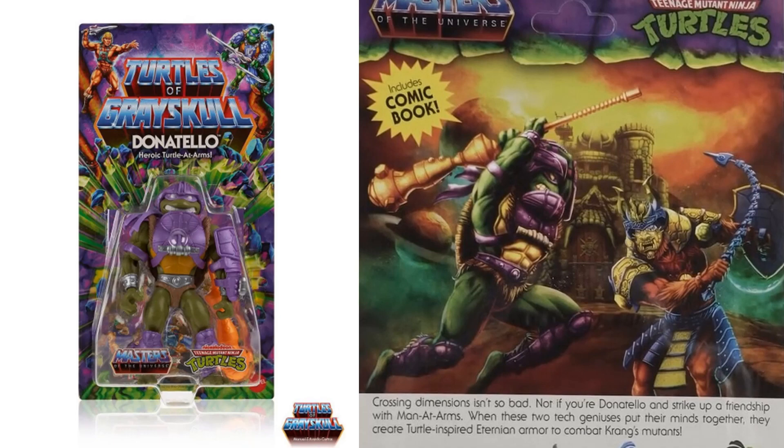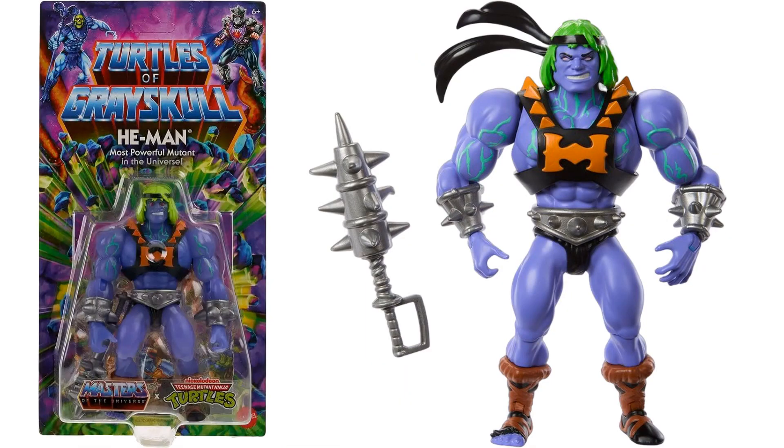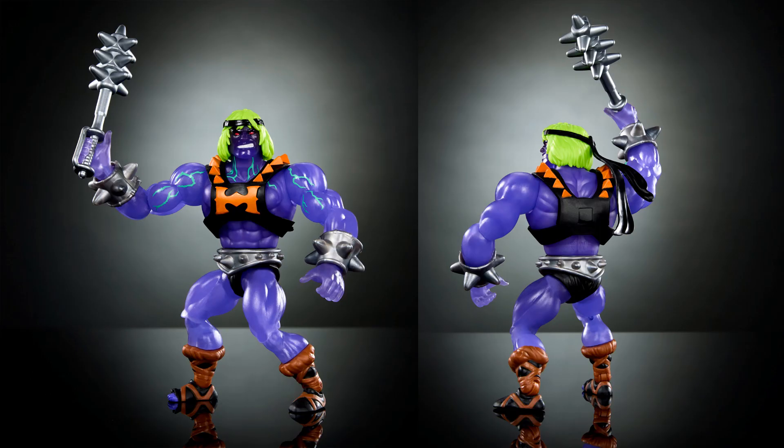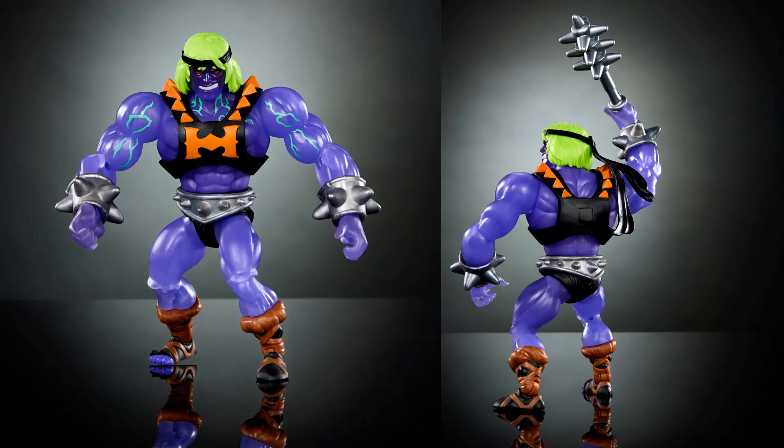Next we have He-Man — Most Powerful Mutant in the Universe. He-Man gets mutated. At the top of that card you see the villains with Shredder and Skeletor, so this particular He-Man is now a villain. He's got a club with spikes on the arms as well and the belt. His hair is held up by a bandana, like the turtles.